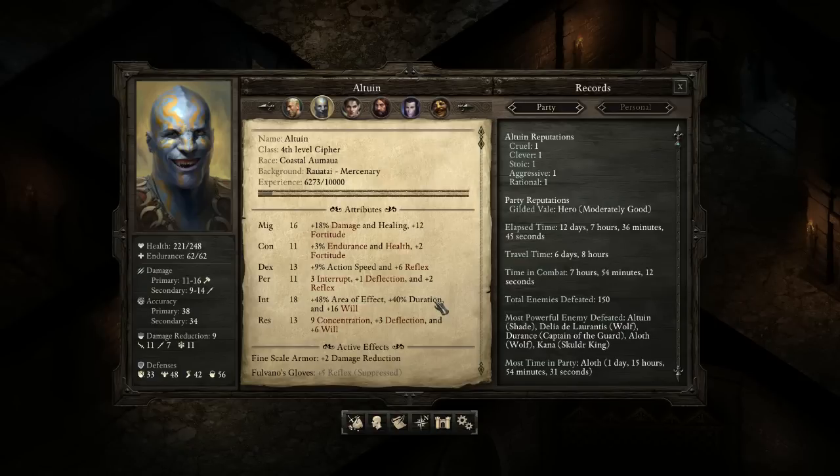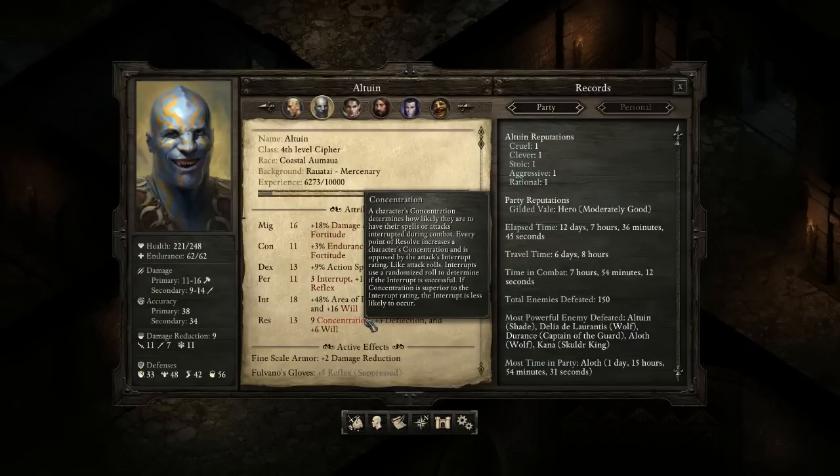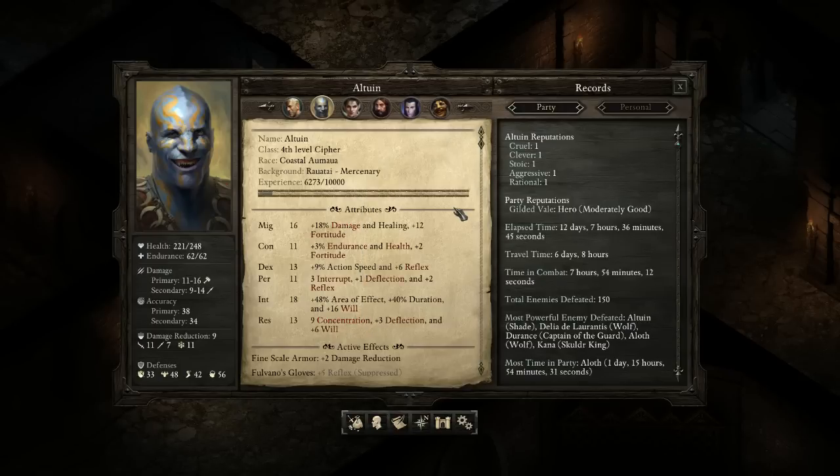For the melee build, something I don't think the character creator emphasized: resolve is very important for a melee Cypher. The reason is concentration — it determines how likely you are to have your spells or attacks interrupted during combat. If you're casting a Cypher spell in melee range, enemies are very likely to hit you. Without enough resolve you won't have enough concentration and you'll be interrupted, which is really annoying. So I might put even more resolve for a melee-type Cypher — more than dexterity.